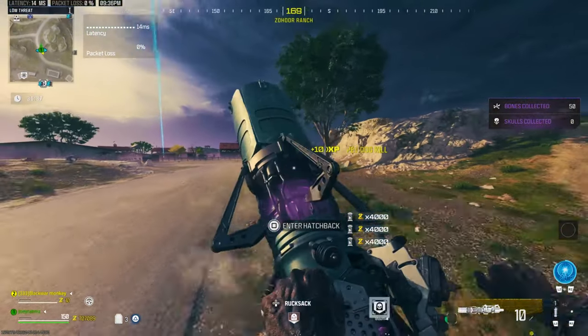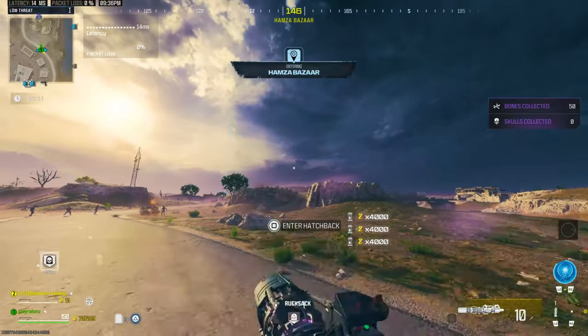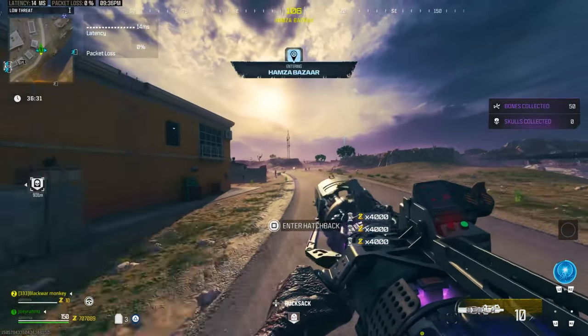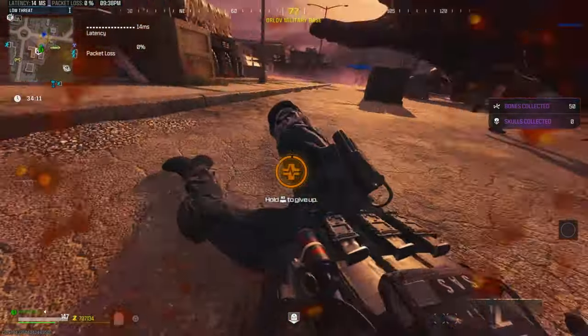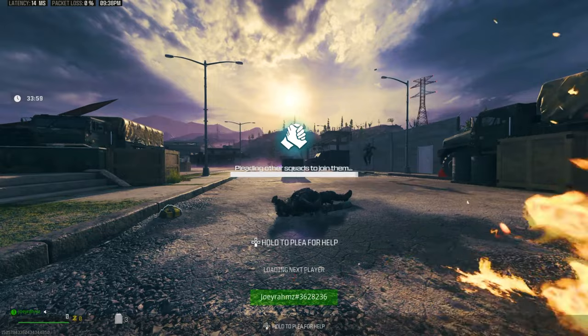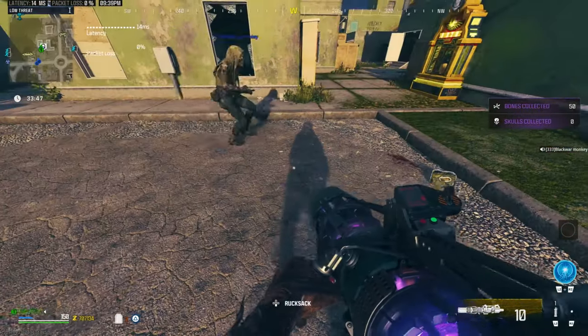If you want to know how to do the actual Tombstone glitch, here's how it's done very quickly and efficiently. Get all the stuff that you want, make sure you've drunk the Tombstone perk, then kill yourself. Hold to bleed out, then plea for help and get someone to revive you. And that's literally it — that's the whole glitch.